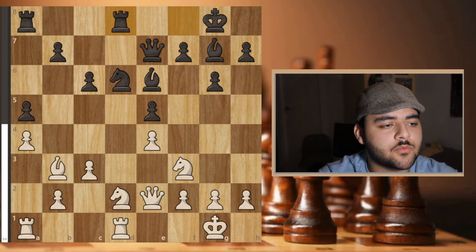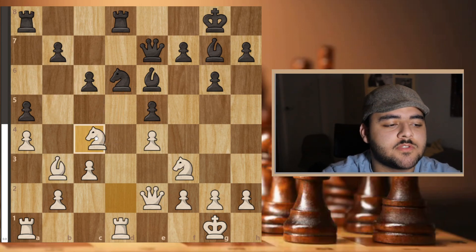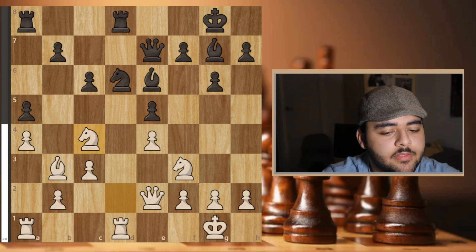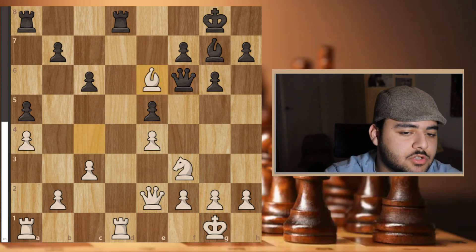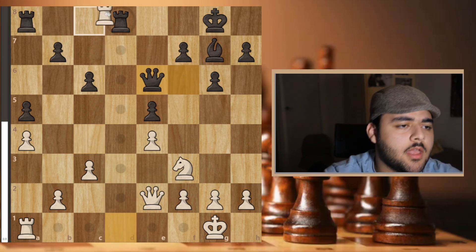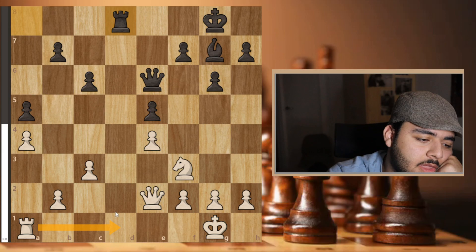He went rook fd8 and I played knight c4 — finding the best moves to simplify the position into an endgame. It's forcing as well — if he doesn't take, I'm threatening to win a pawn. He had to take, took, I took back with the bishop, he took, played queen f6, I took the bishop, he took back with the queen, I took, he took, and now I'm heading into a simplified position.